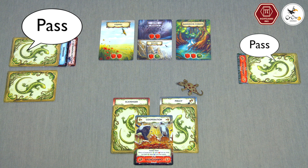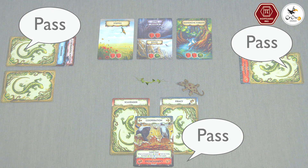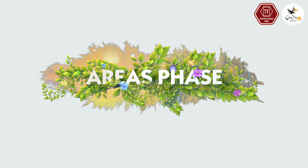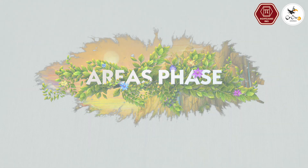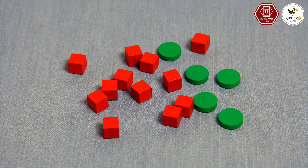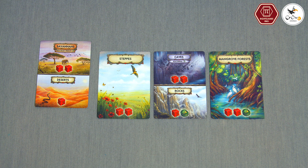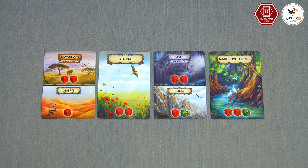If you cannot or don't want to play an evolution card, you must pass, which forfeits all your turns until the end of the development phase. When all players have passed, the development phase ends. In the areas phase, food and shelter tokens are placed on the face-up area cards. Place the top card from the area stack face up on the left side of the area cards row.